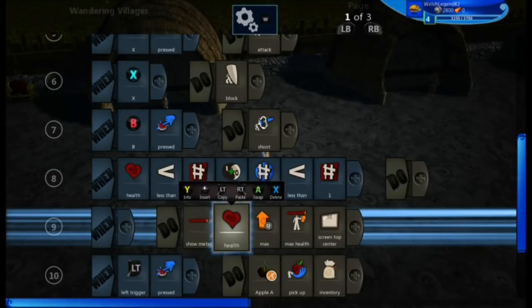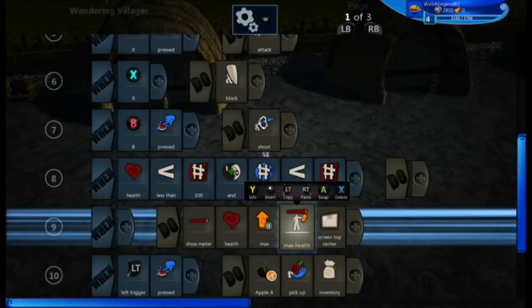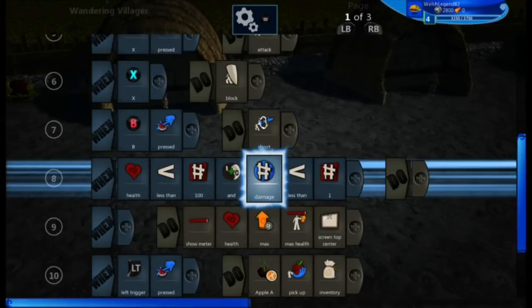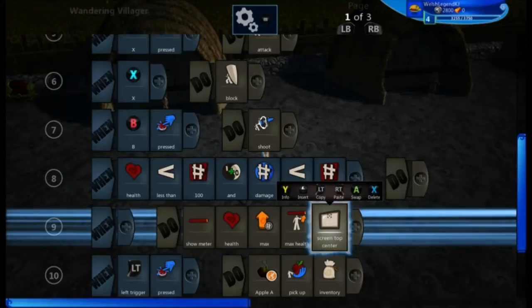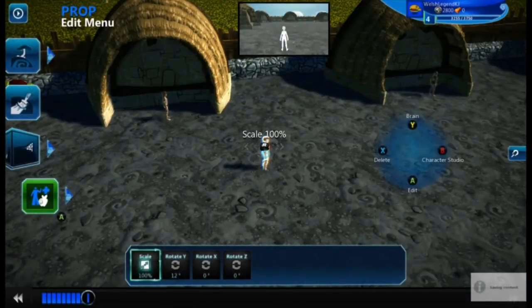As it says here, show meter, health max which is a hundred, and max health which is also a hundred, and it'll display on the top of the screen. So every time you're playing as your character it will just show on top of the screen — the max health.